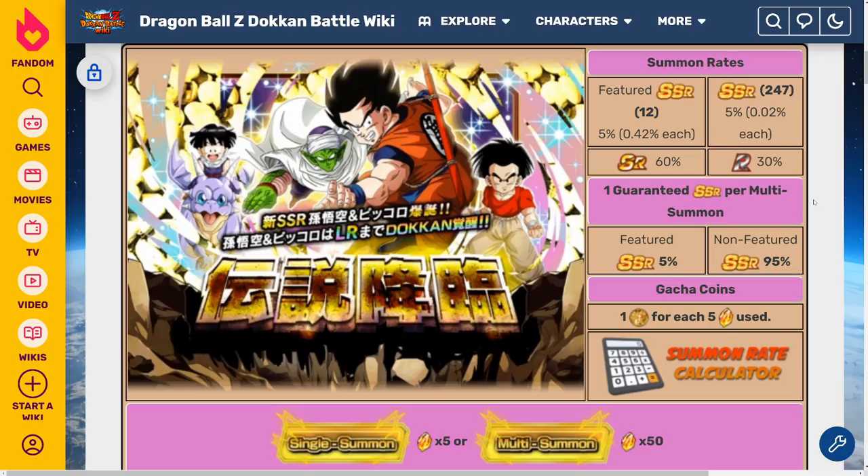But if you must summon, don't do more than like two or three multis at most — test your luck, see how it goes. But it's just not worth it. The banner's too bad. The unit is good, but not good enough to justify spending too many stones. Let me know in the comments down below what your plan is — do you still intend to go into the banner and test your luck, or are you gonna follow my suggestion and just straight-up skip it?